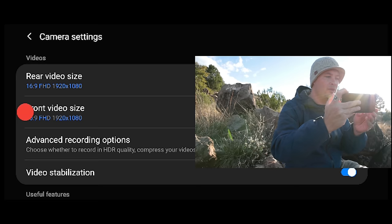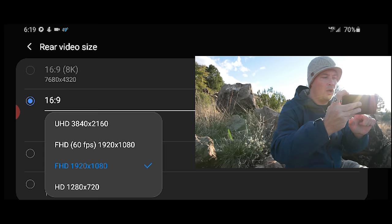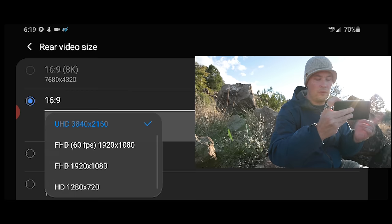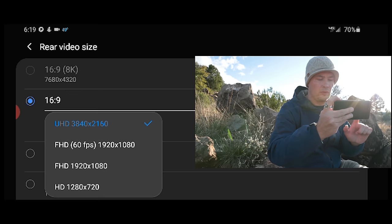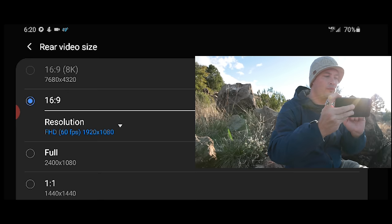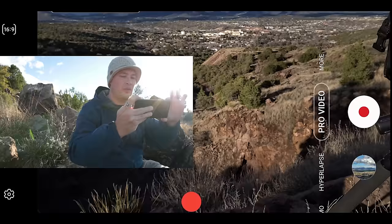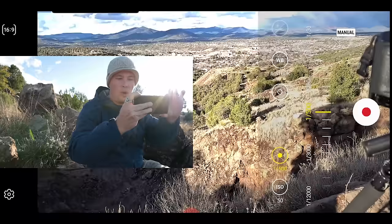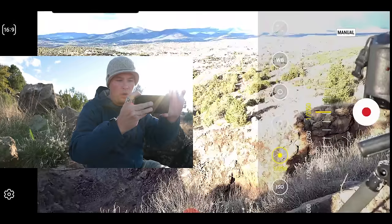We also have the ability to change frame rate — all the way up to full frame 60fps, or 4K at 30fps, but not 4K 60 in pro mode. There's no 8K option in pro mode either. I'll leave it on full frame 60fps, which will allow slow motion. I can then dial in the correct shutter speed using the 180 rule — twice my frame rate — which would be roughly 1/125th of a second.